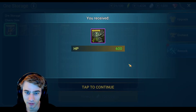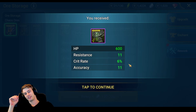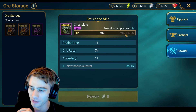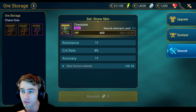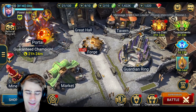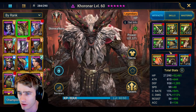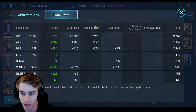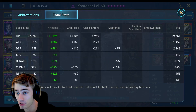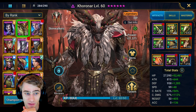We went from a flat stat to another flat stat - what the hell. Let's look at the builds. This is Coronar - I built him in regen. 100% crit, some crit damage, 455 resistance. That explains why I got resisted. Some speed.